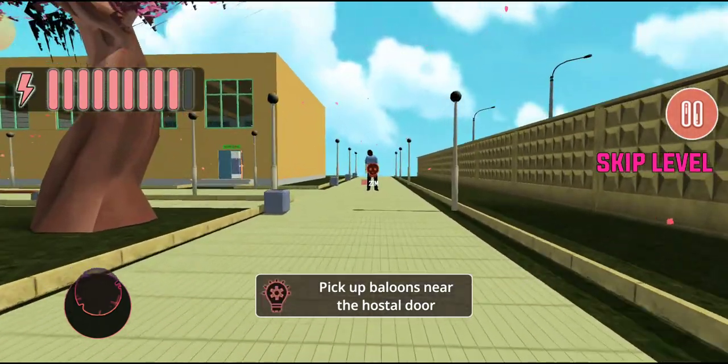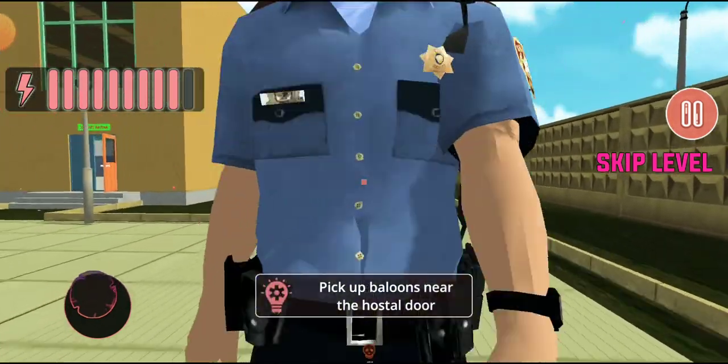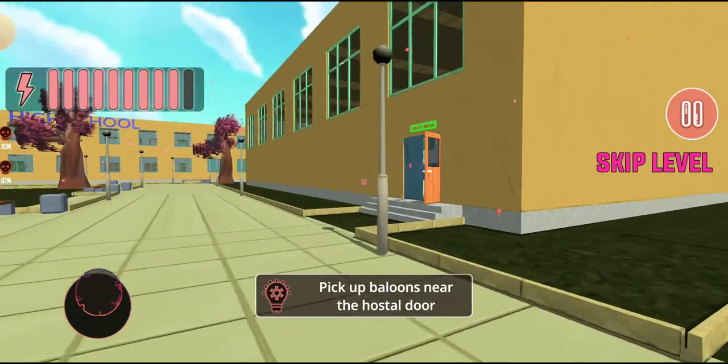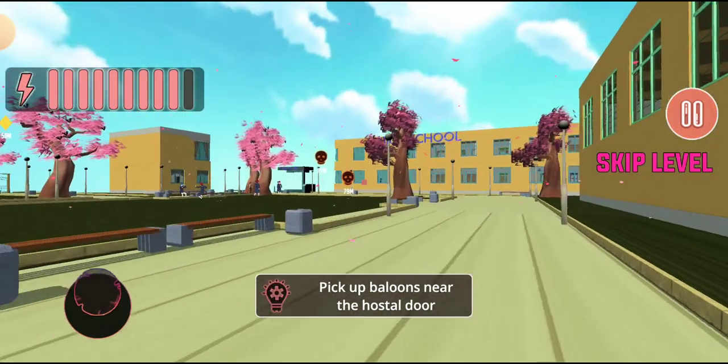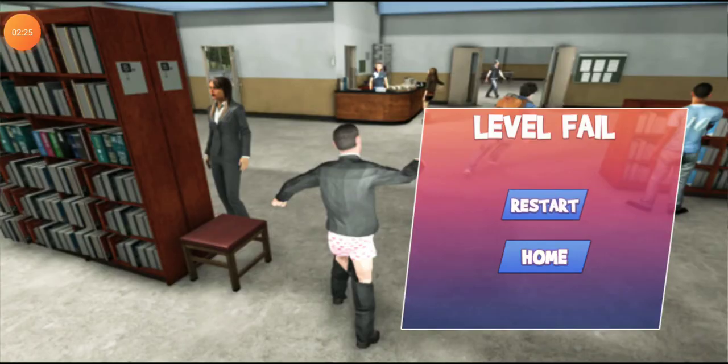Okay, we are going to pick up balloons near the hostel door. Where is the hostel door? Where is the hostel door guys? We have failed the level — let's restart the level.